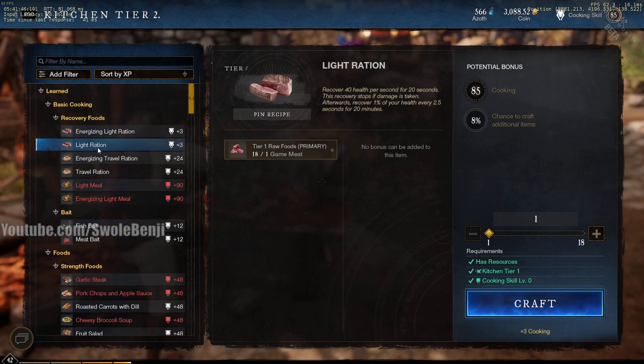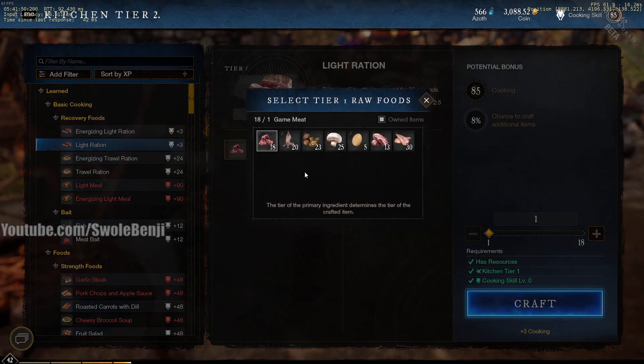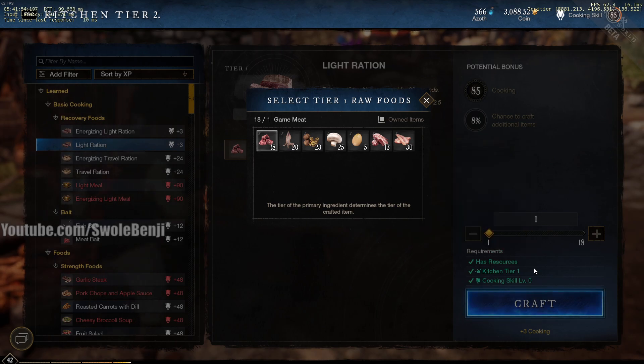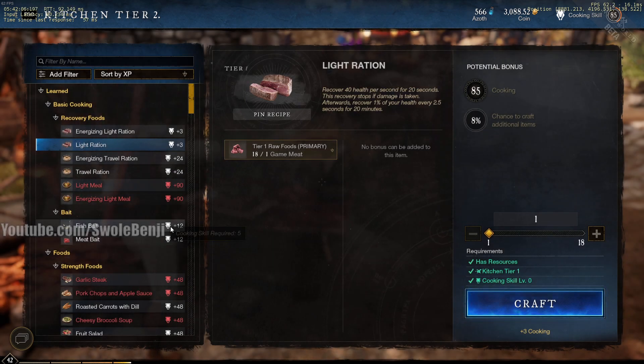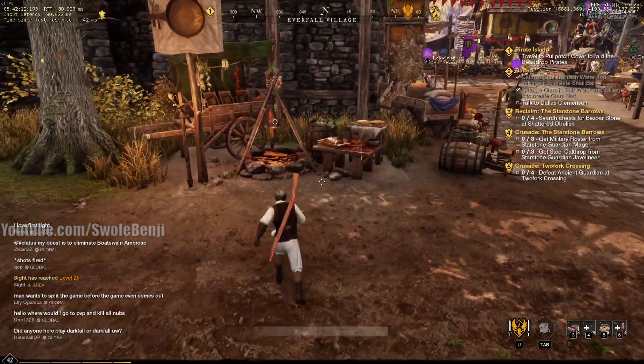Another thing: when crafting anything, it defaults to the next material in your list. Say you used game meat to craft a bunch of rations, and then you hit craft again without looking — it's going to default to poultry, then nuts, which would be fine, but we don't want it defaulting to pork or fish fillet because there are way better things you can create with those. So be careful when crafting.